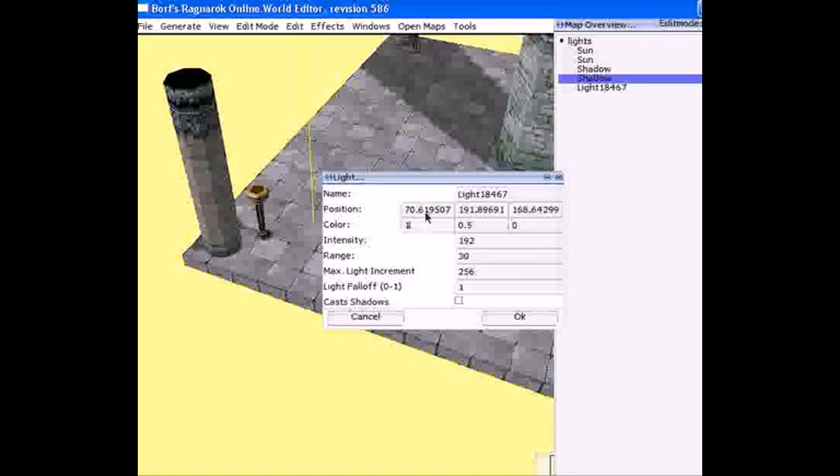Be very careful when you type these values in, because if you type a backslash or a letter, Brow Edit does not like that and will immediately crash. Please save your progress every minute, especially when it comes to wall edits.